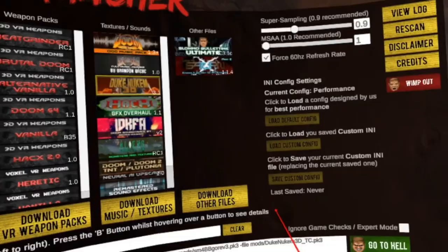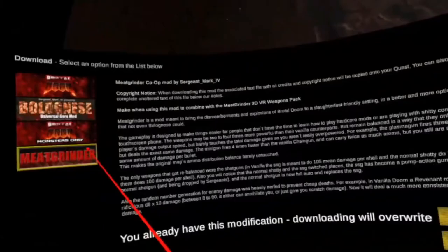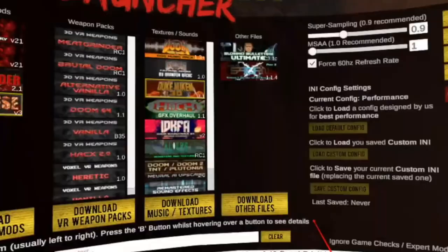To experience one of the most action-filled and bloody mods out there, go to Gameplay Mods and download the Meat Grinder mod. After that you'll need the fitting 3D VR weapons for it. To download them, go to Weapons Packs and download the 3D VR Weapons for Meat Grinder.